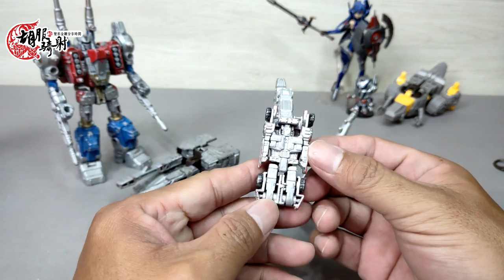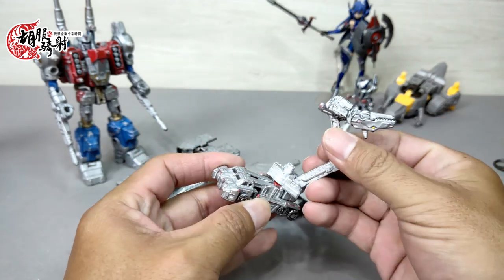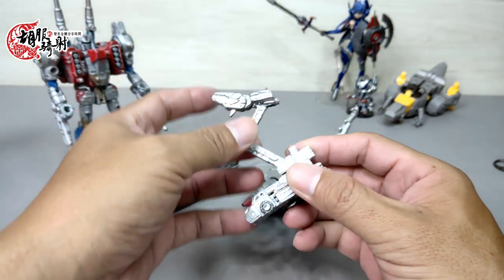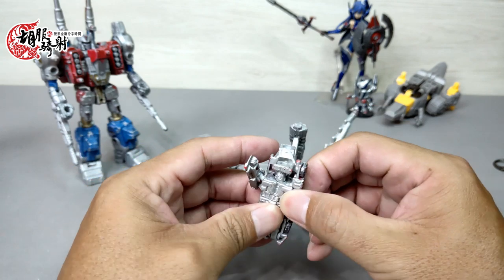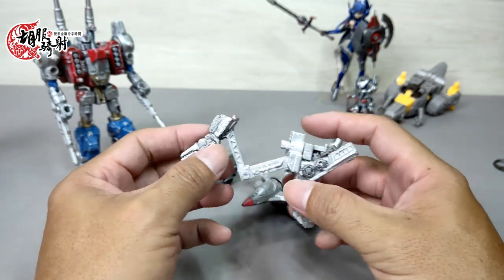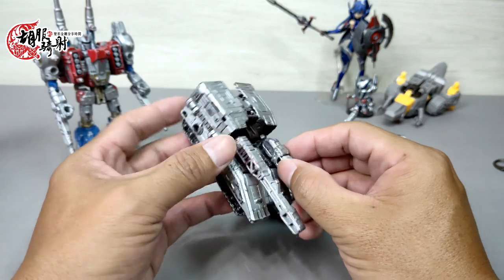它可以做一些简单的小动作小摆设，也是拿围城系列的一些小型玩具下去做修改的。我觉得组合起来的话还蛮有意思的。我们就直接来给它做一个变形好了，首先这个人形的小车子呢，做个简单的小变形就可以了。